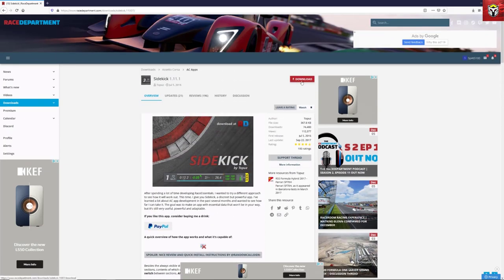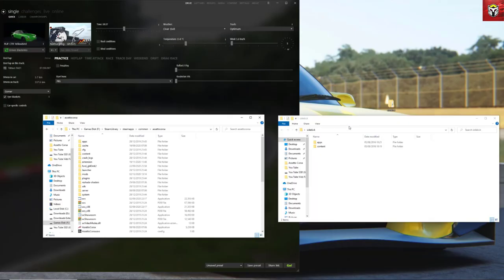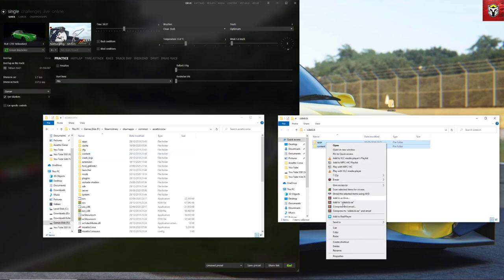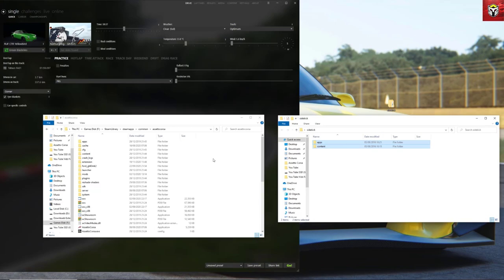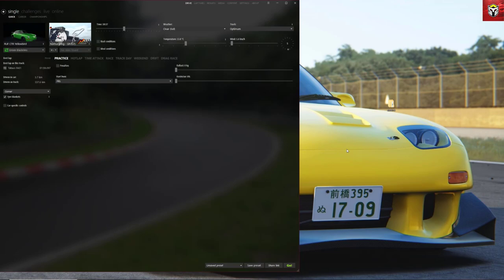Download it as normal — it's a really tiny mod, just half a meg. Once downloaded, open the Sidekick folder and you'll see apps and content folders. In the Assetto Corsa folder you also have apps and content — you literally just copy and paste it over. No files get overwritten, so it's now installed. But because it's an app, you need to switch it on.